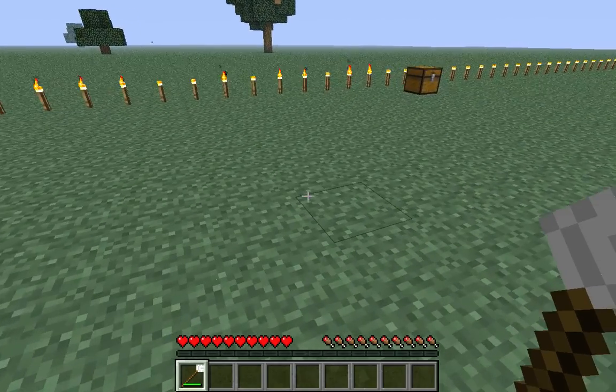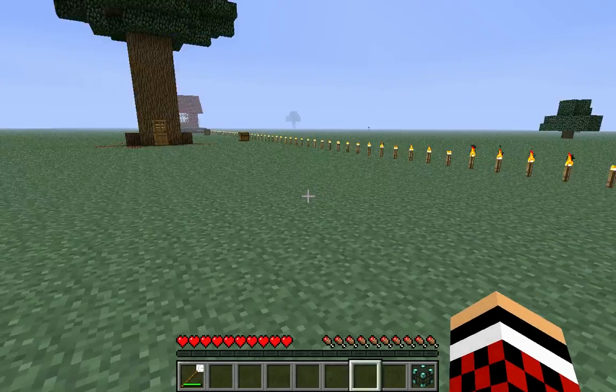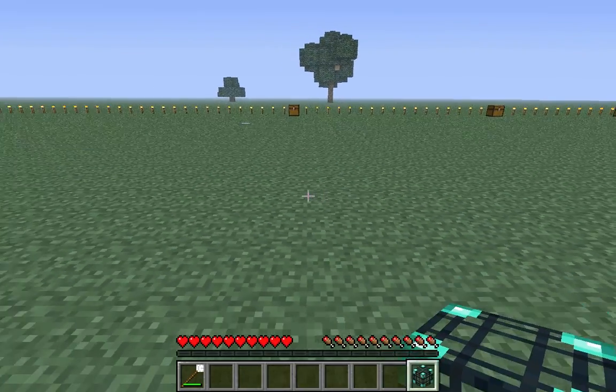The biggest one here, which is one of my favorites, is not a house — it is a mob trap. Yes, it's a mob trap, you don't have to make one anymore. All you need is four glowstone dust, two gunpowder, two bones, and one diamond, and you get the mob trap. I'm gonna have to come way over here to do this, because it's really big.